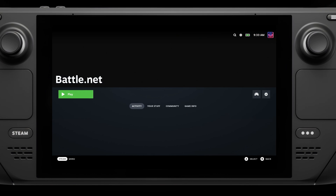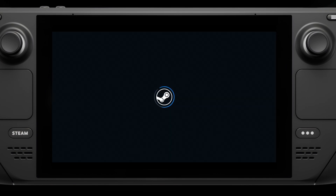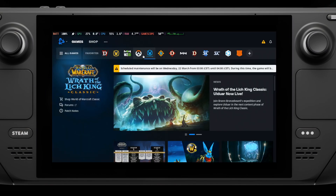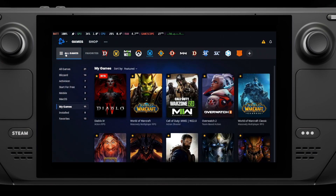If you need a mouse cursor, you can just hold down the Steam button and use the right trackpad for a cursor and the right trigger for a mouse button, or just tap the touchscreen. And if you need to manually bring up the keyboard, it's just Steam and X.